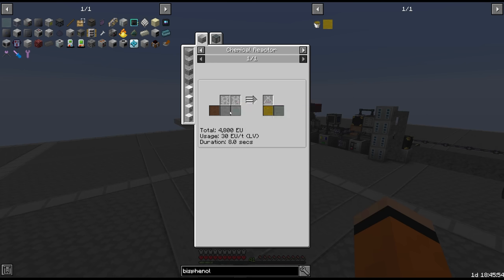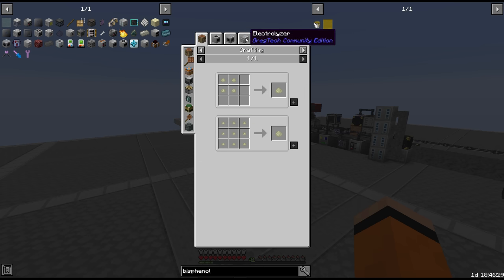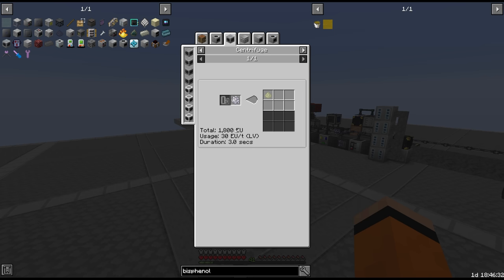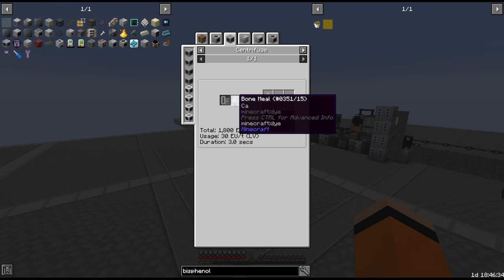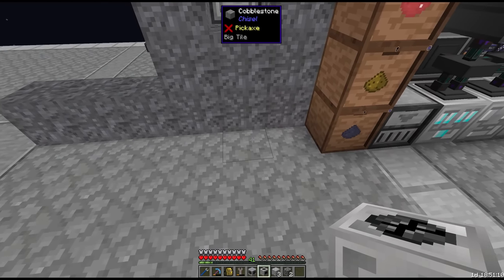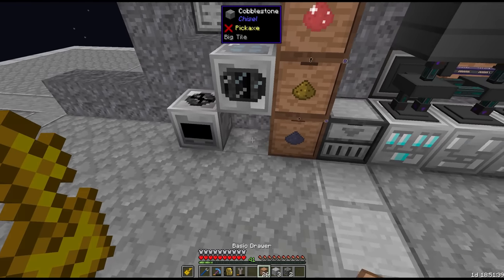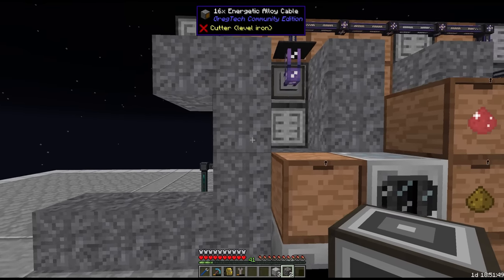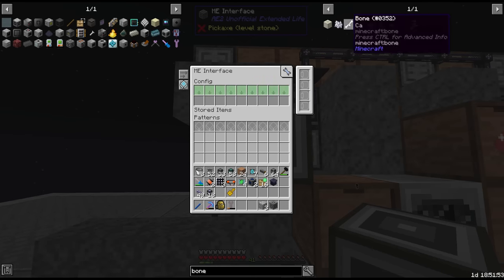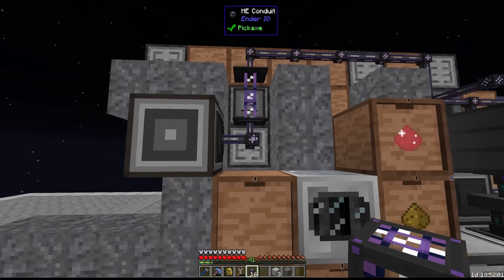The acetone we can get from fluid heating dissolved calcium acetate. We can make this from calcium, which we get from centrifuging bone meal. So we need first a macerator as well as a centrifuge, and we'll make use of this drawer network. We place an interface to supply the bones, and make bone meal which goes to the right-hand side, then use a conveyor on the machine set to import which should centrifuge into calcium dust.